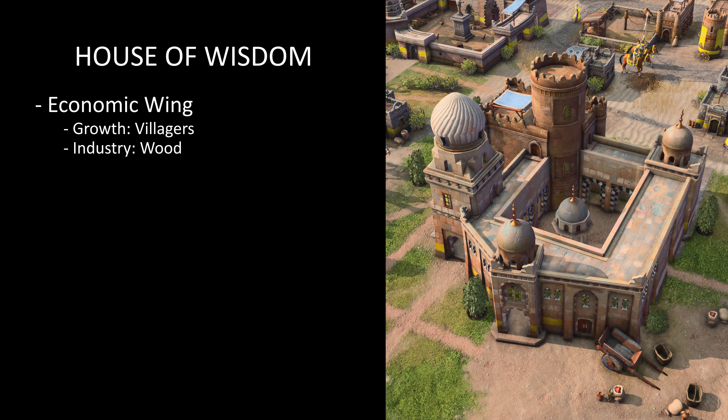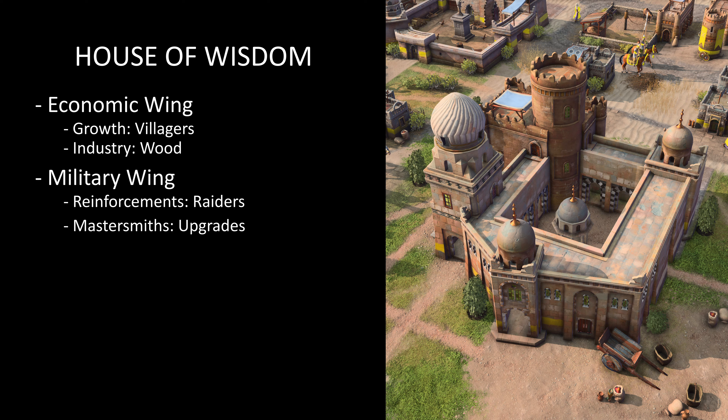Choose between Reinforcements and Mastersmiths at the Military Wing. Reinforcements will regularly produce Desert Raiders at the House of Wisdom, while selecting Mastersmiths will instantly research Blacksmith Technologies.